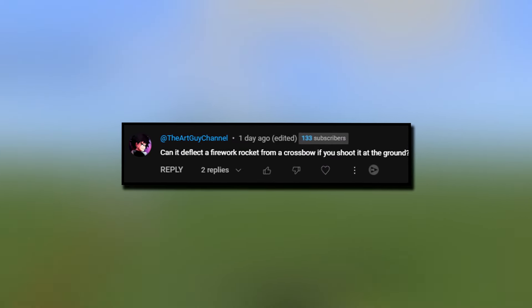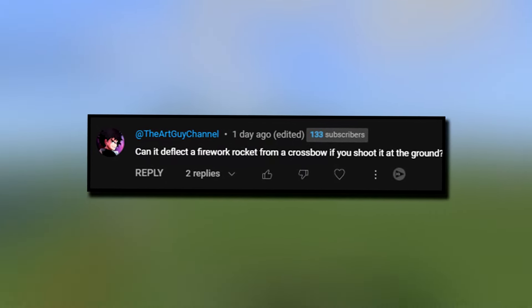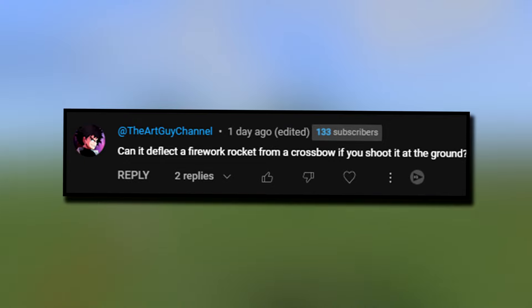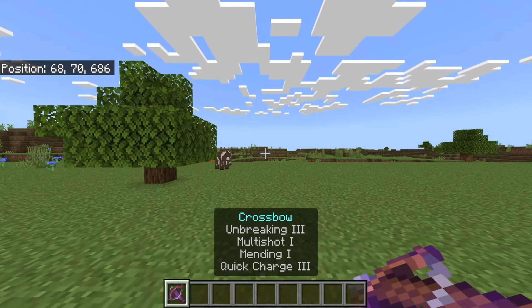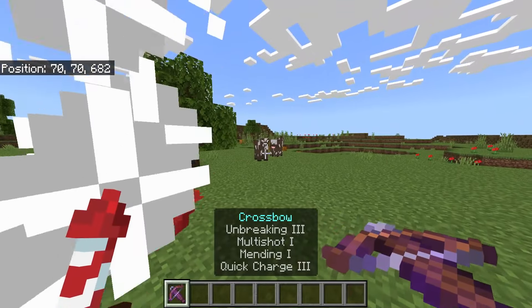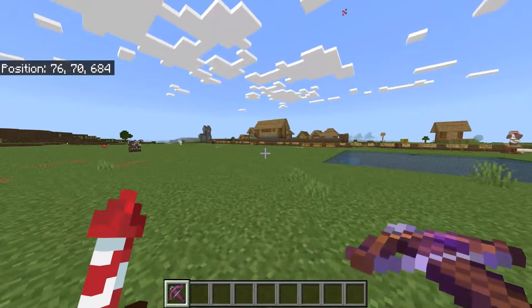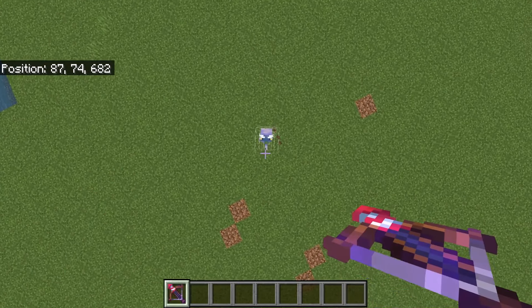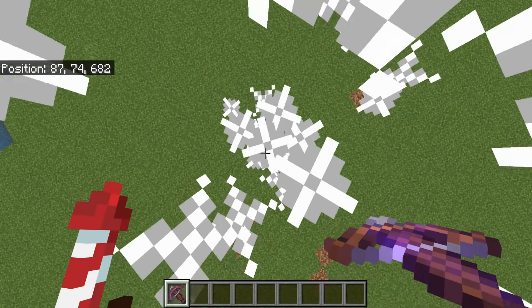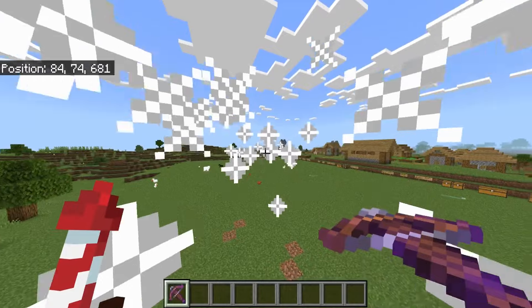A question was asked in the comment section: can it deflect a firework rocket from a crossbow if you shoot it at the ground? That's a very good question. Let's test this game theory. If you stand above the breeze and shoot this at the floor, the answer is yes.